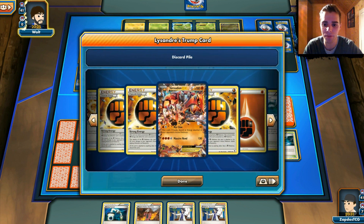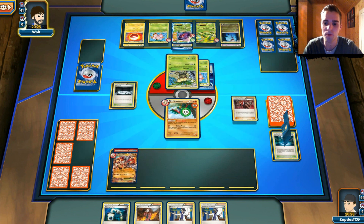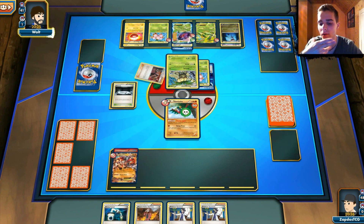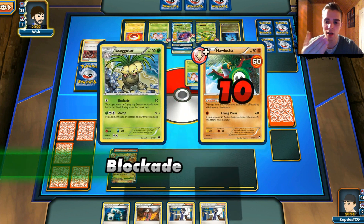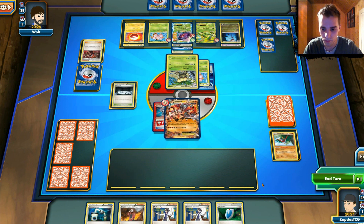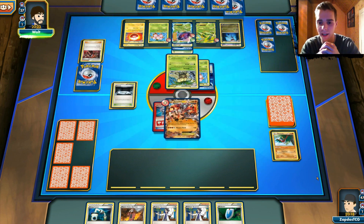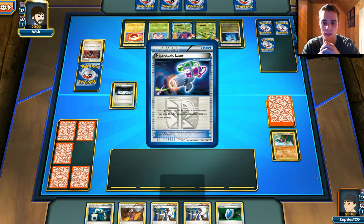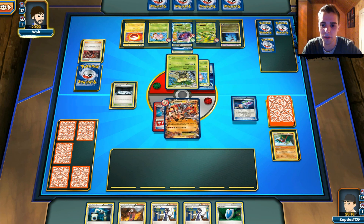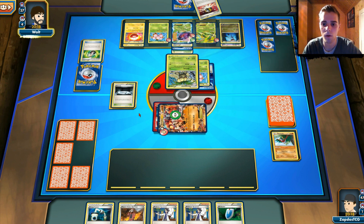Exeggutor — definitely check that deck out because it's kind of interesting. We're getting our Strong Energies back — all three of them, we still have one left in the deck probably. But we cannot even search our deck because we didn't get an Ultra Ball or anything. Look at this guys, we can only end our turn. We're blocked — Blockade is blocking us. Laser in combination with Blockade. Groudon is kind of getting crumbled here.